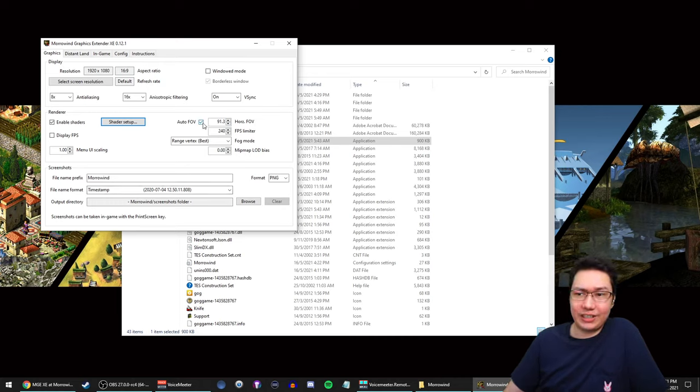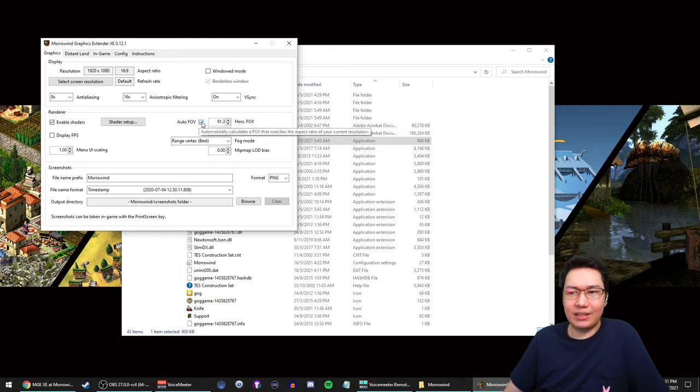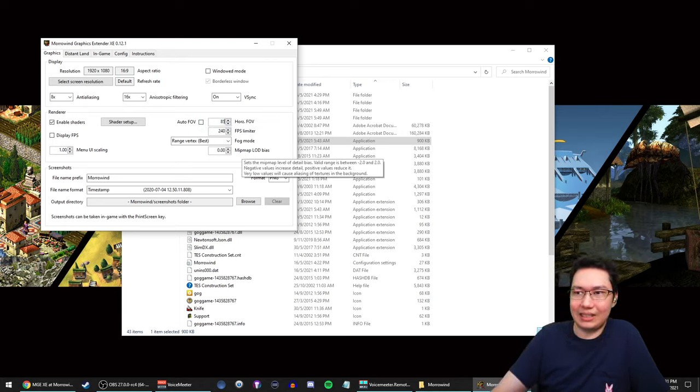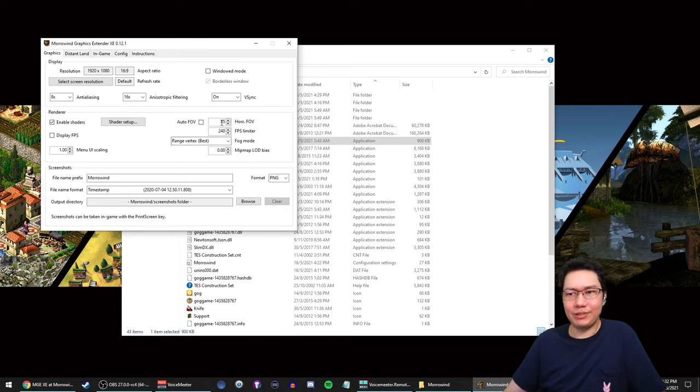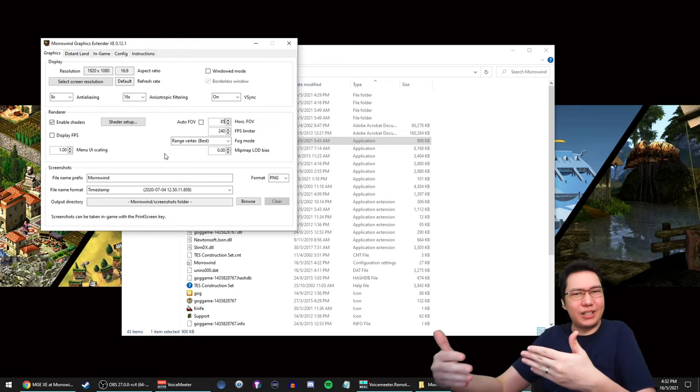One important thing you might want to change is FOV. There's an Auto FOV option which sets the field of view in-game for you automatically based on your screen. If you want to change it manually, uncheck that and type in the field of view you want — like 85 instead. You can leave it on Auto FOV if you prefer, but it's here to adjust depending on how far you sit from your screen.